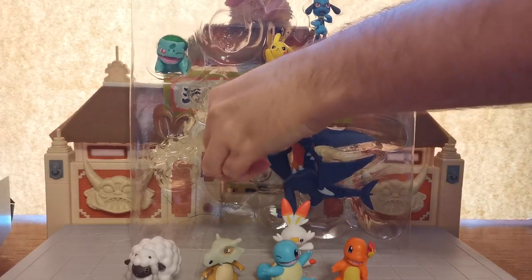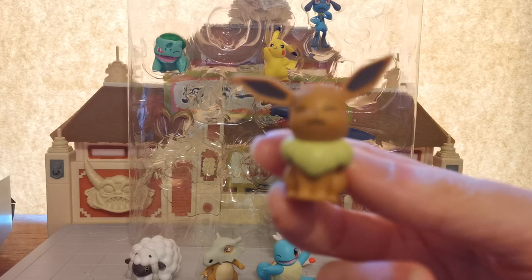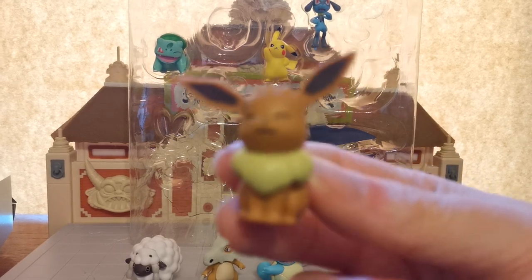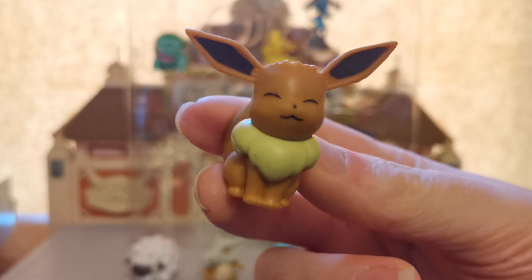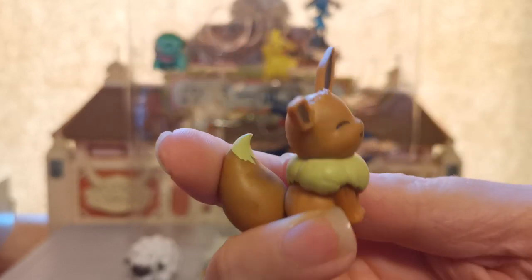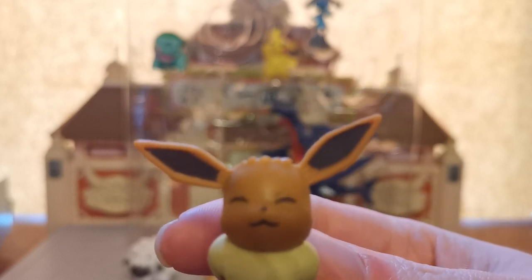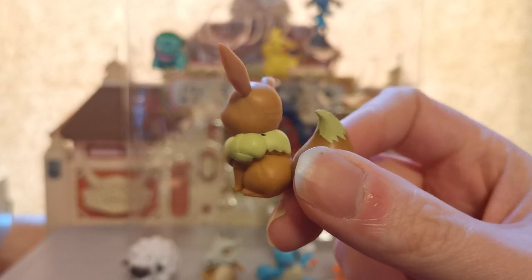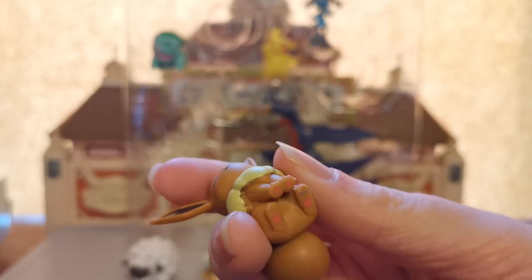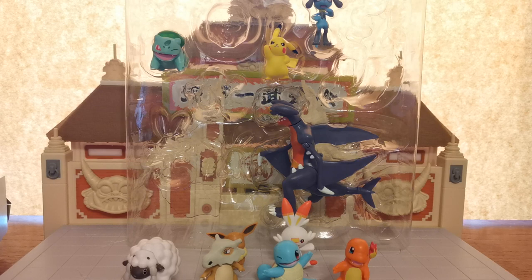Eevee is very, very special to me. Because if any of you have seen the rest of my Pokemon unboxing videos, you'll know that I have an entire Eevee collection. The only one that I didn't have was Eevee itself. So from the battle collection I managed to collect all of the Eeveelutions but did not get an Eevee. And there he is - look at that, happy little Eevee. No articulation on him, and he is a little bit smaller than his Eeveelutions, which he is meant to be because those are all supposed to be significantly larger - almost double the size, I think.